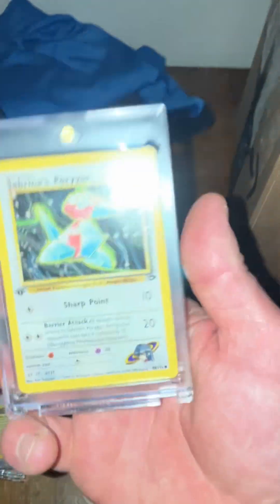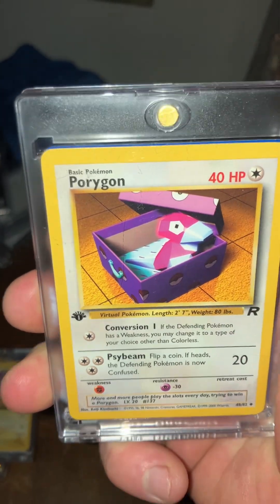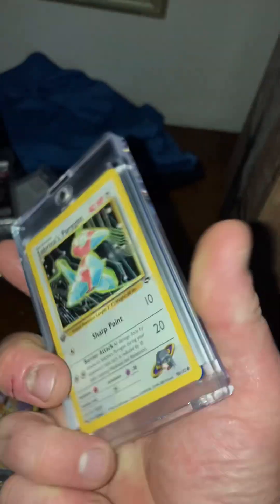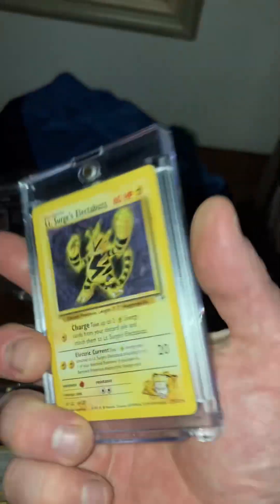Right here is a highly valued card — Sabrina's Porygon, first edition. Which is my favorite Pokémon, Porygon. And this is Porygon Team Rocket, first edition. Porygon Sabrina's first edition. I got two Electabuzz from the trainers for Lieutenant Surge.